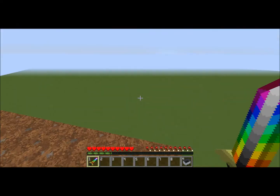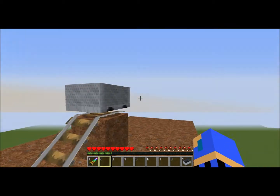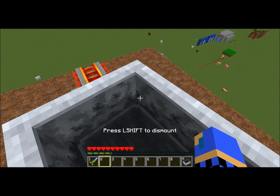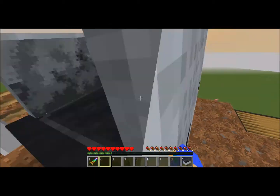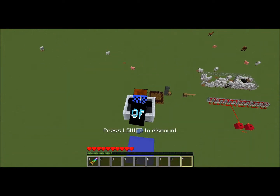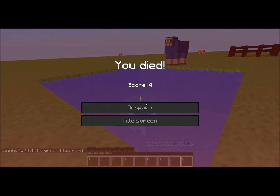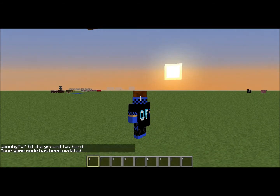The first one is, if you go off of Minecraft into water 24 blocks above the water, like so — and splat, you die. So don't jump off big mountains in Minecraft.